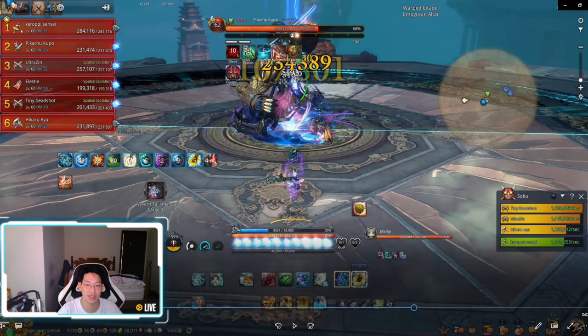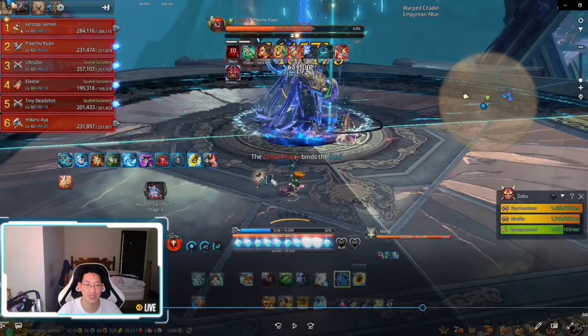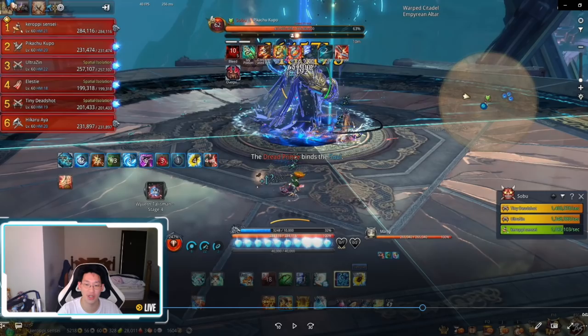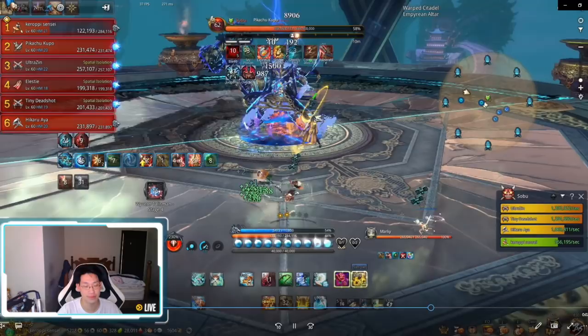And we just keep DPS-ing. You can see that I'm in the wrong position because I'm so used to being soul separation — I stood in the wrong position. I needed to be over here and rotate this way, so I'm going to get hit by this attack and it does hurt a lot. I lost about 200k HP, but luckily I had enough health and didn't die.